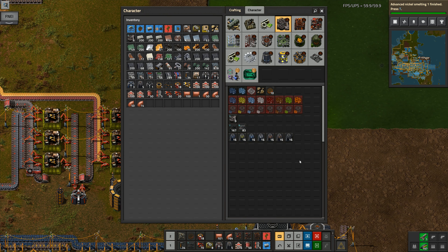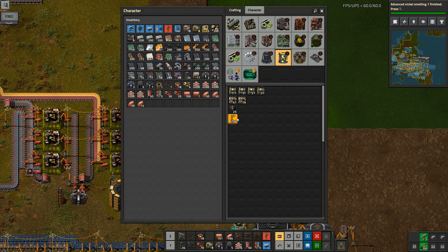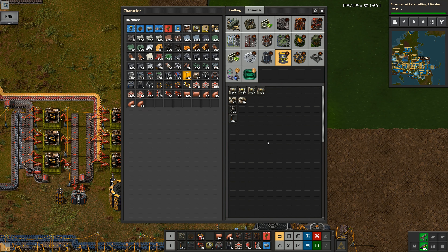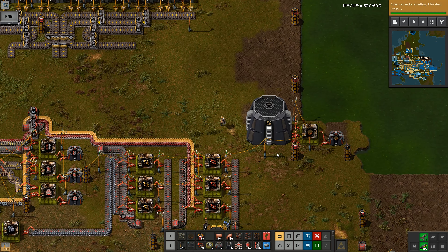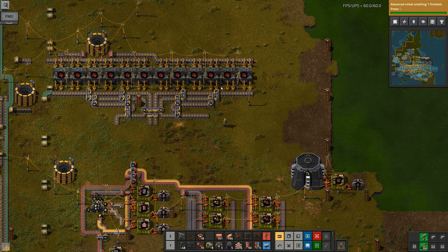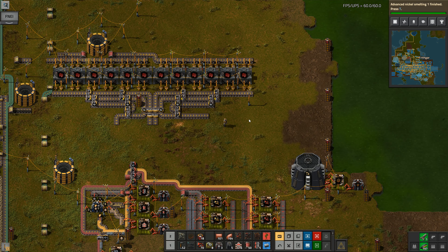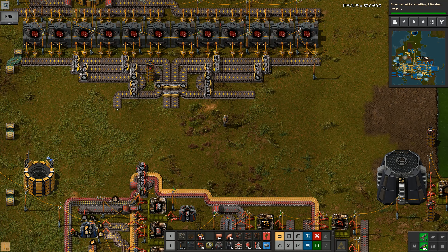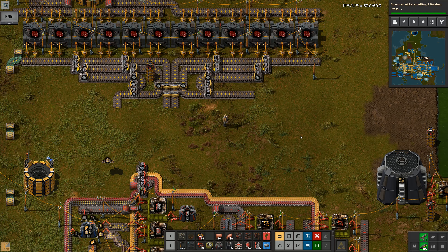Hey folks, it's Frithgar here, welcome back to Factorio and our BAT challenge - that's the Bob's Angels thousand challenge. One over here and one over here like this, and then they will start feeding in there and turning that into landfill, so it's going to take a little while to process through.